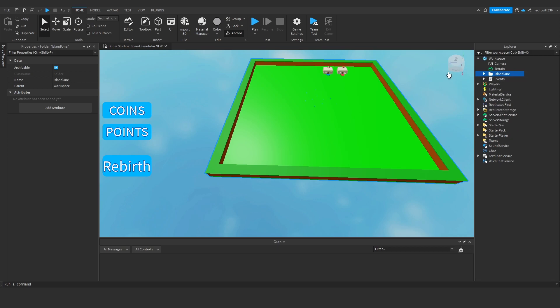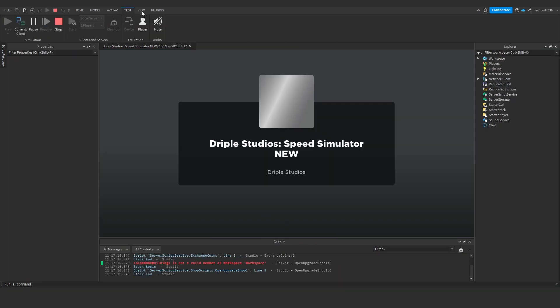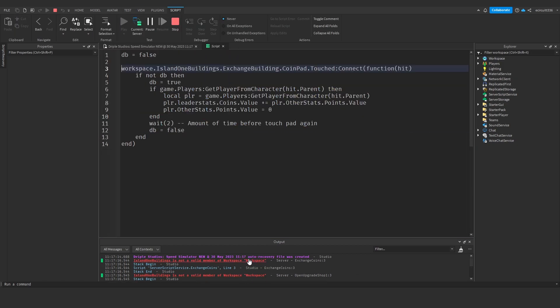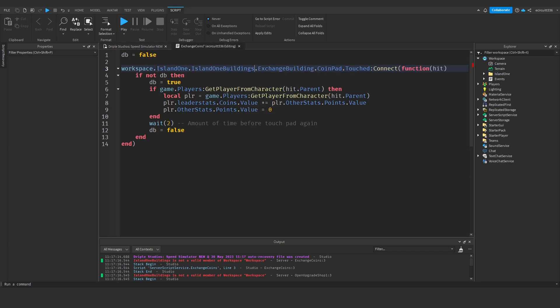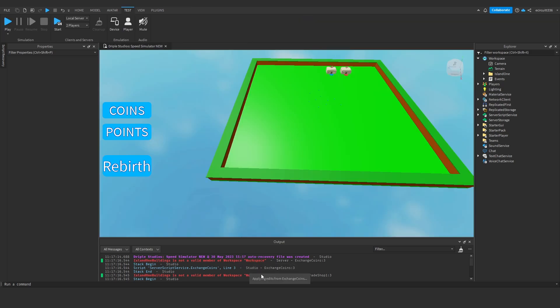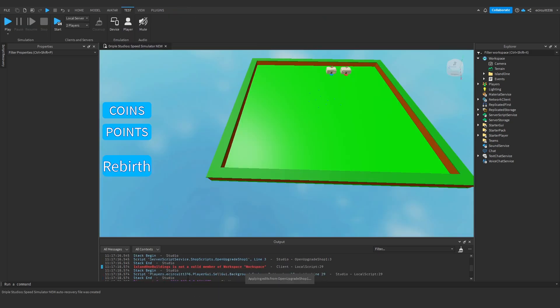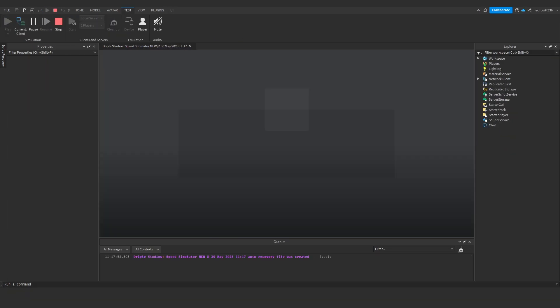Now that we've done that, there's one thing we're going to need to do - we're going to get a lot of errors in scripts. If we hit test and play, make sure you've got your output enabled under View and Output. We're going to get quite a lot of errors. Island 1 buildings is not a valid member of workspace, so we just need to say workspace dot island 1 dot island 1 buildings. Let's hit test and play again to see if that's all fixed.